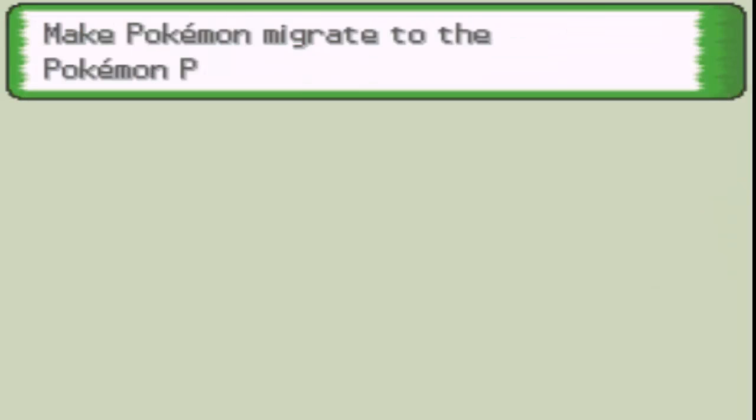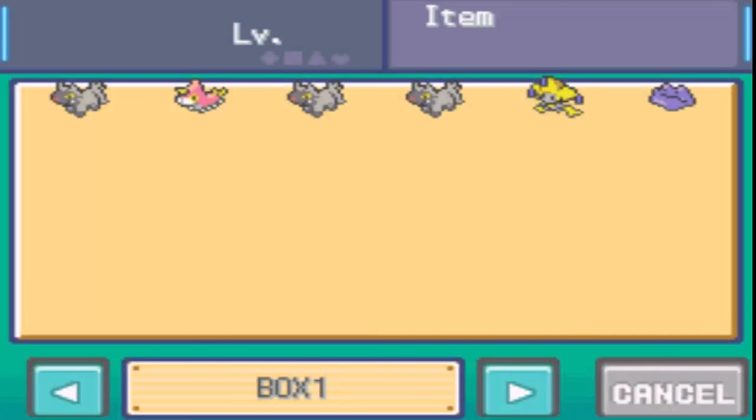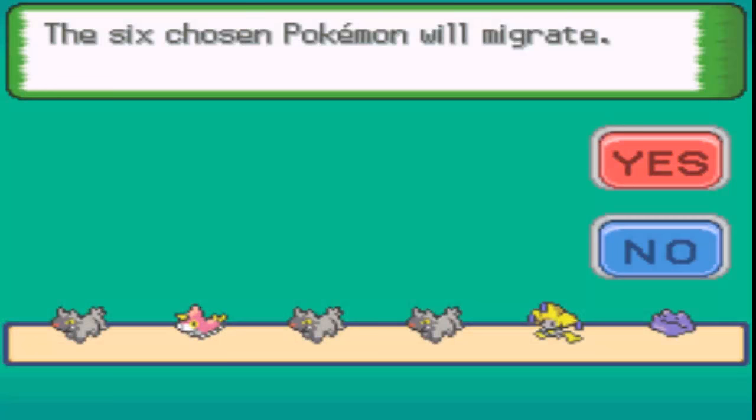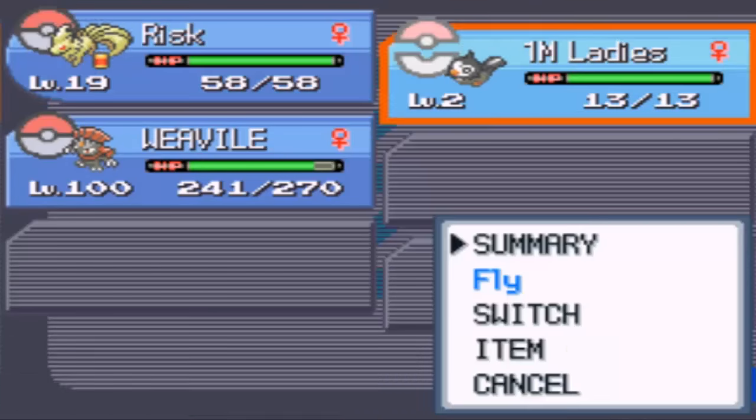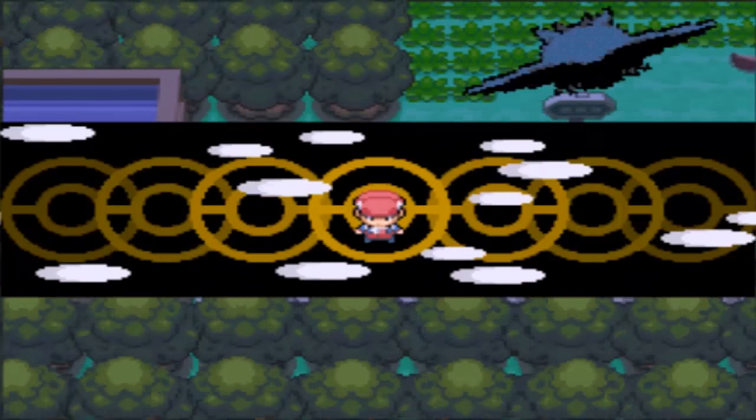Remember how HeartGold and SoulSilver let you migrate indefinitely? Whenever you're playing Pokemon Diamond, Pearl, or Platinum, you'll have to wait 24 hours to migrate your Pokemon first. But otherwise just click Yes, highlight the Pokemon you want to select, and wait for them to transfer.